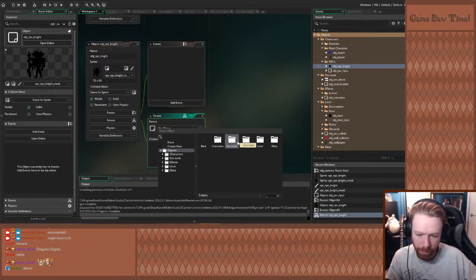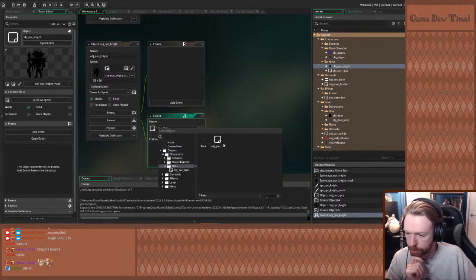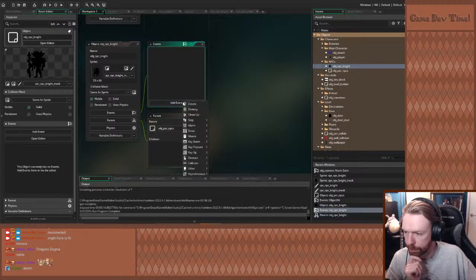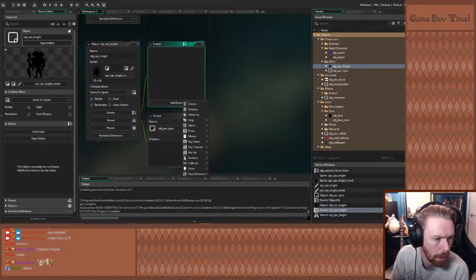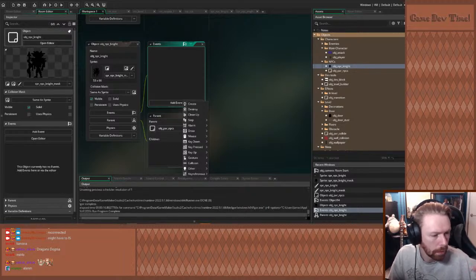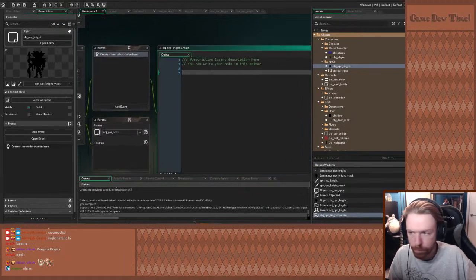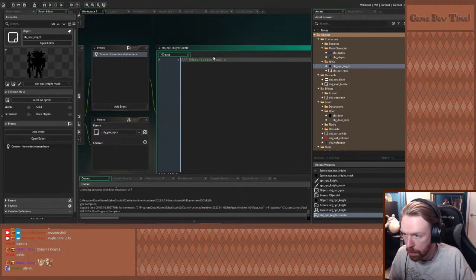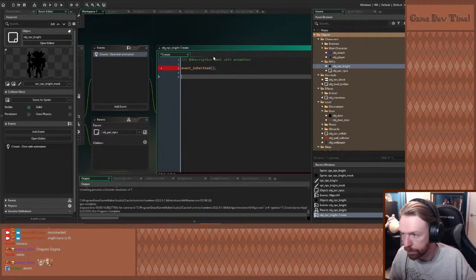Then we go to obj_objects and obj_npc_... I'll call it obj_parent_npcs. If we go to our knight we can set a sprite — that rhymes. I'm guessing they're all going to react and animate differently. So for now I'm going to do his animation here, but do the talky stuff in the parent. Right, so there are different animations — I need to make sure I get these right. We've got an idle animation, then a random one, and then a talking one — that's awesome.